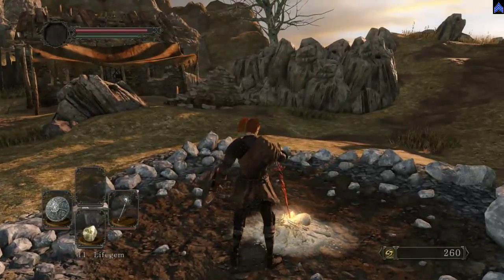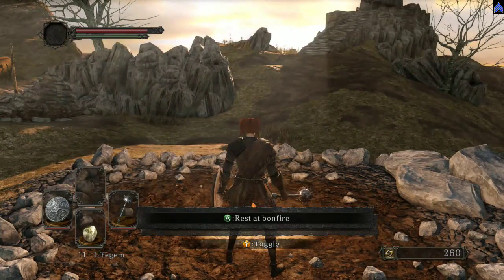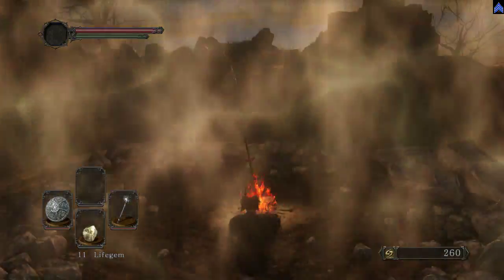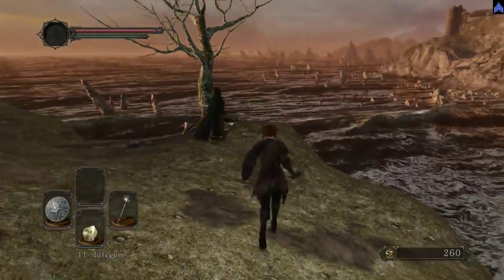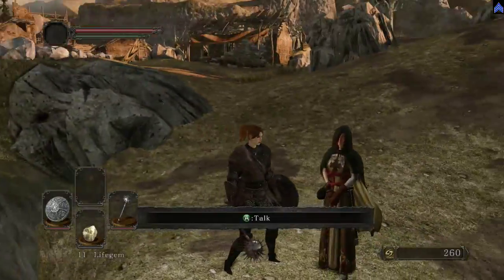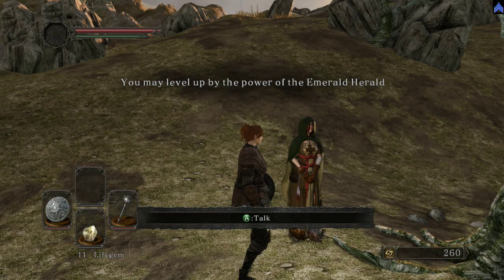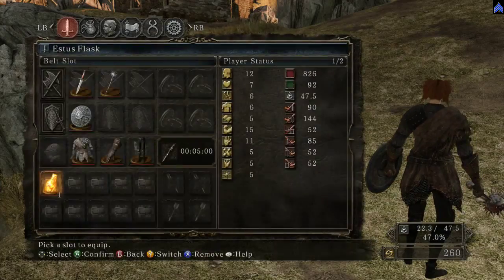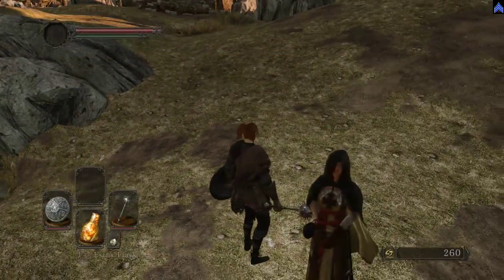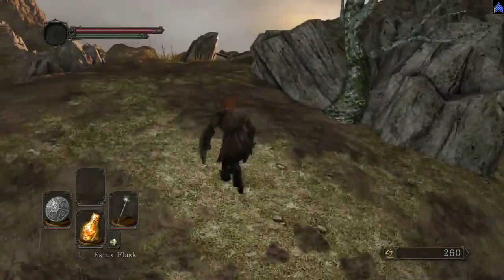So here we are in Majula. We're going to explore this area quickly before going into the main game. Every time you rest at a bonfire you get healed up and your equipment durability is reset. First thing you want to do after lighting the bonfire is talk to this woman — she will give you the Estus Flask, which you have to equip. I always equip it at slot number one. Go in there and equip that Estus Flask because that's your main source of healing. She's the only person that can give it to you, so don't miss her.